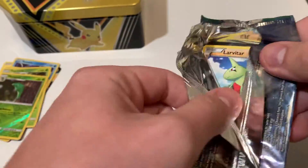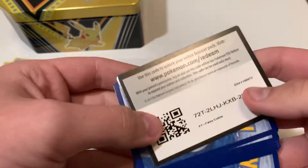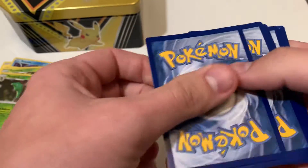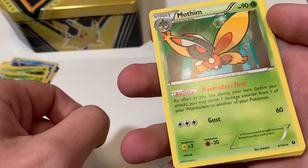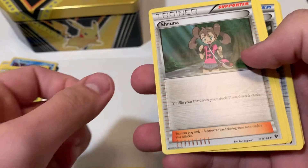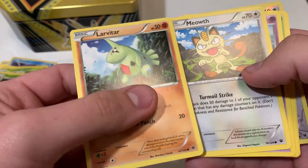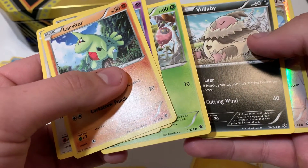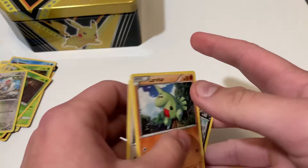Fates Collide, X and Y — last pack. We need some last pack magic. I don't know what a good pull is from this pack. Four from the back — that was a rare right off the bat, but not pumped about it. Uncommons, then Larvitar, Coughing, Fermi for commons. Last card — it's a common, but it's hollow. That's what we get — a whole lot of nonsense.